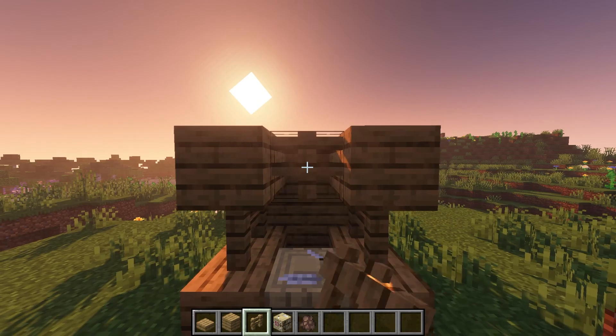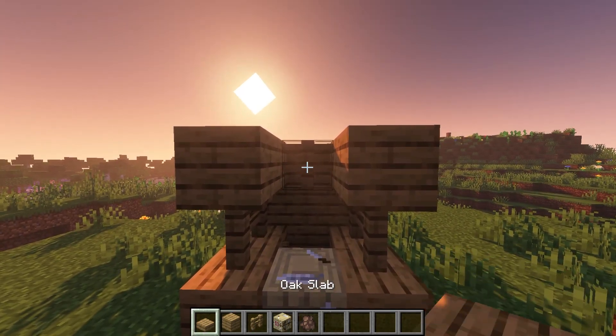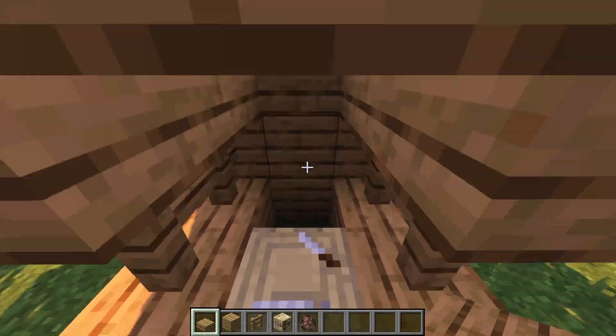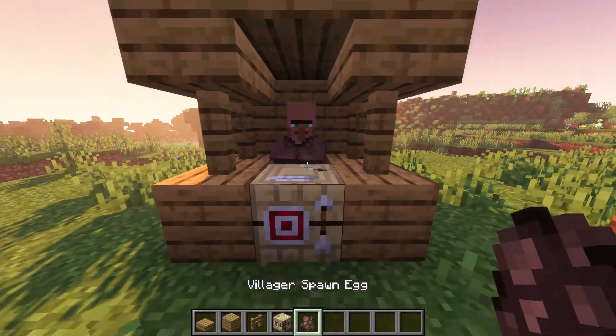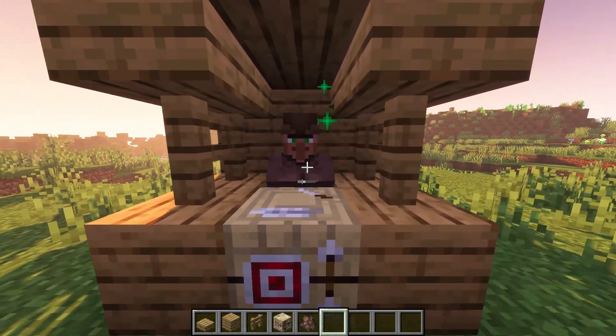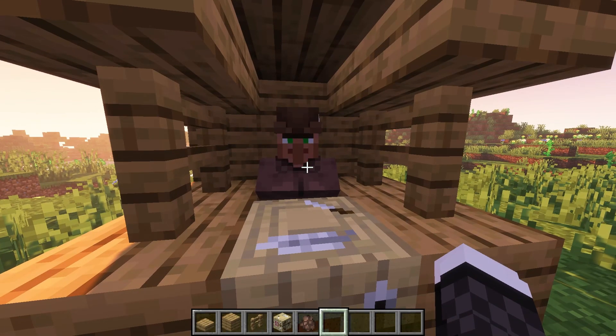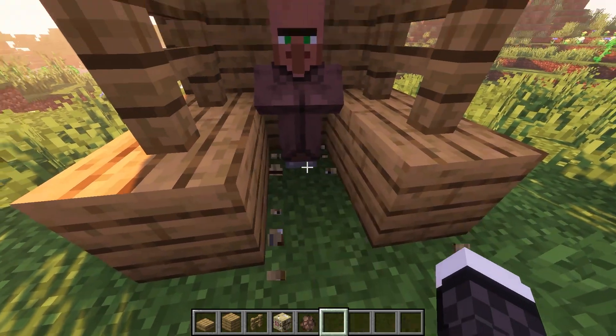Hey, Anthony here from TheGlobalGaming, diving back into the world of Minecraft with another quick and handy crafting guide. Today we're tackling an essential piece for all you archery enthusiasts out there — the Fletching Table. This nifty block isn't just for decoration; it's a vital part of your Minecraft village for upgrading your gameplay. Let's break down what you'll need to get started.